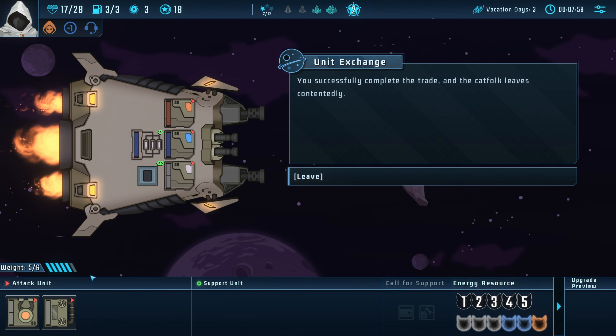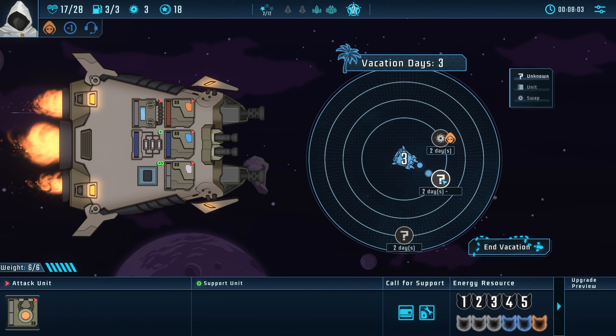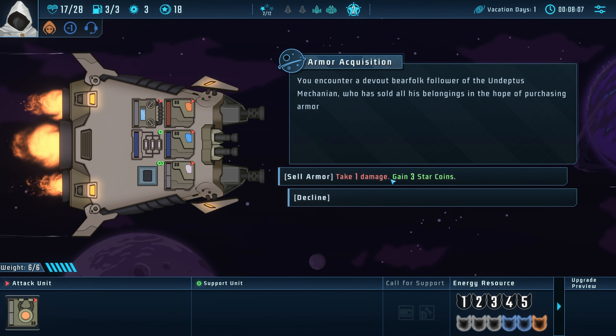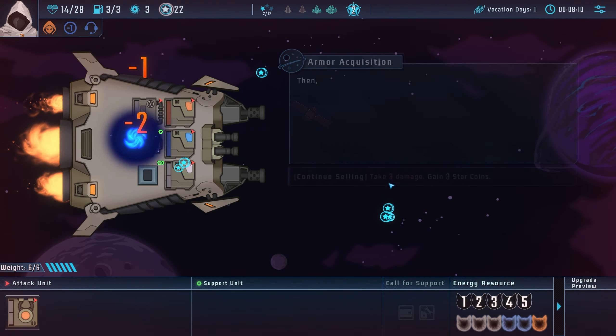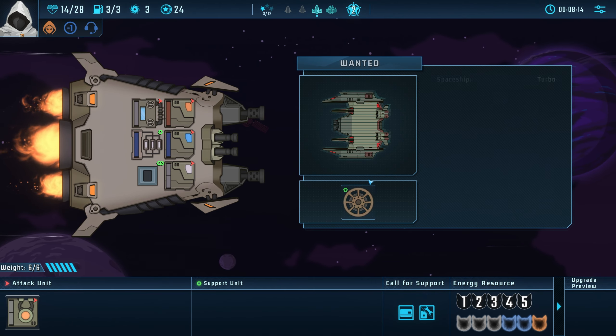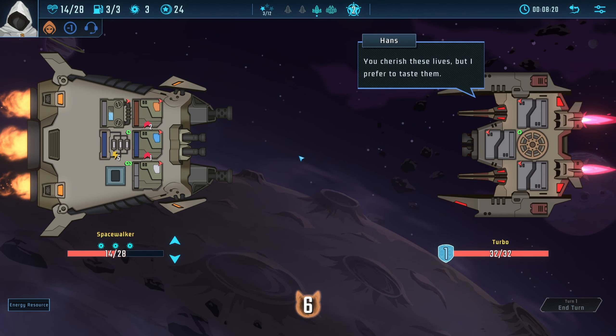I'm gonna take the super charging core — we can switch that out. Then we have three days left, so I don't think days are going to carry over, which is the only problem. Some captains have energy that have days — it'll carry over.